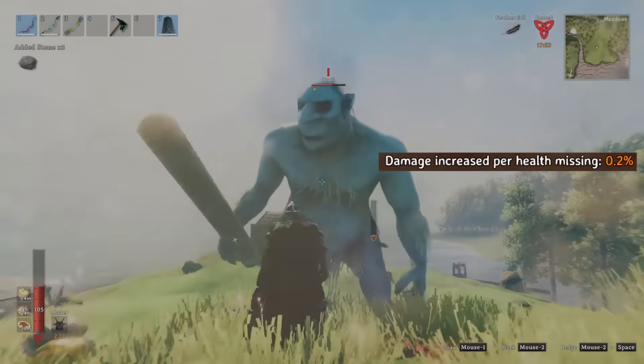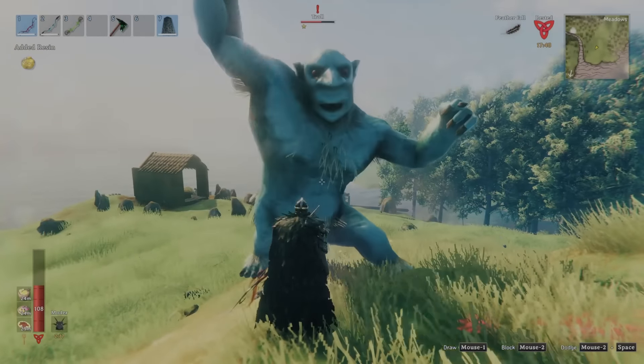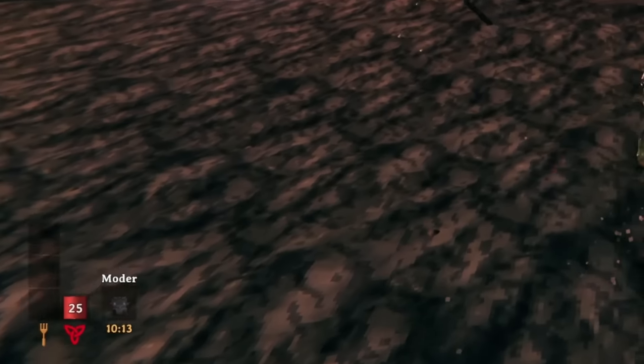The Red Bloodstone adds 0.2% additional damage for each health you are missing. It's important to emphasize that damage is only increased with missing health — keeping your health low by not eating food will not increase the damage output.